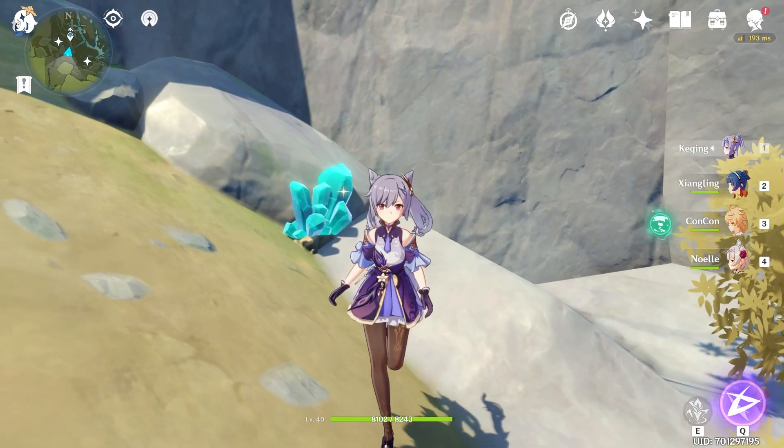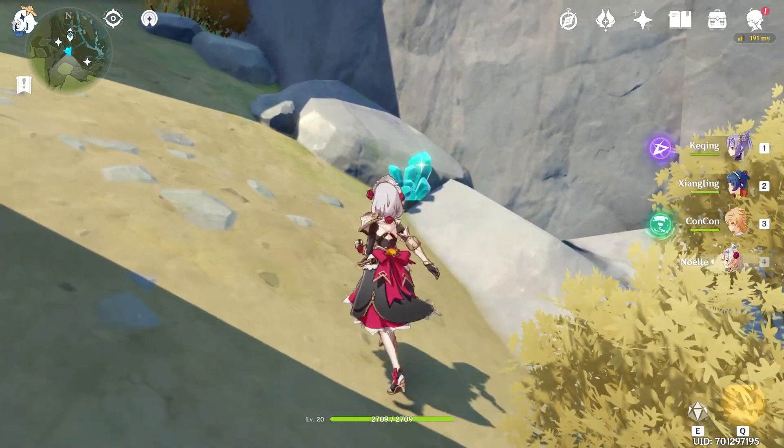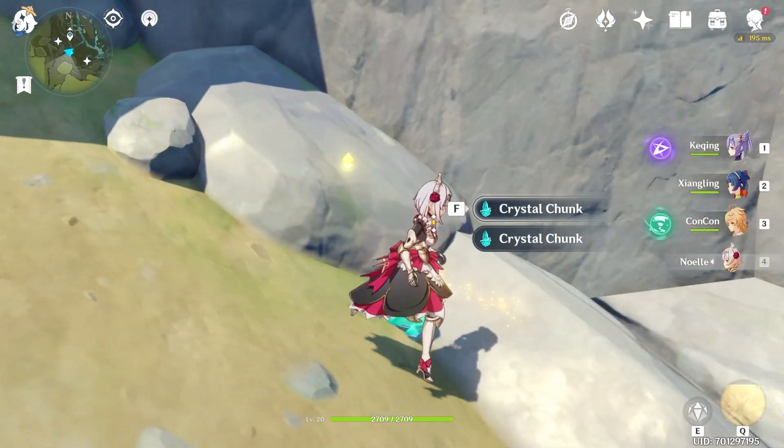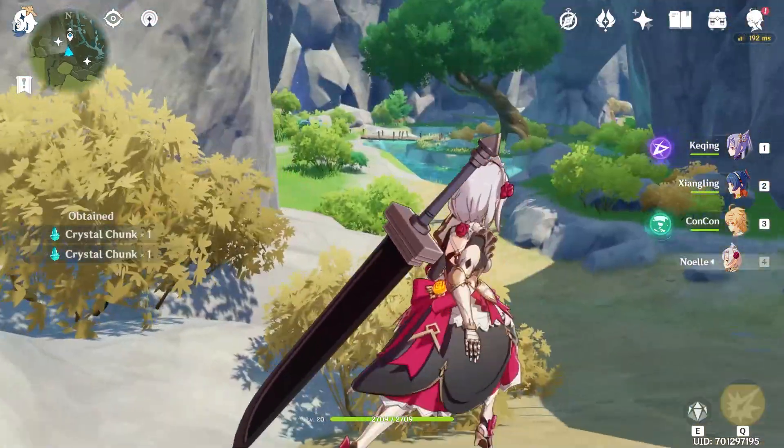The best way to break them is using someone with a big weapon like Noelle, who can whack a rock. Look at these crystal chunks — two of them out of one thing. That is just nuts.